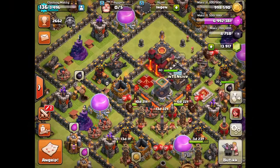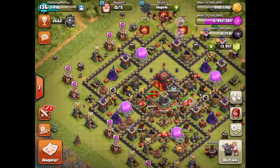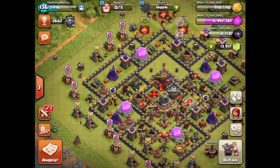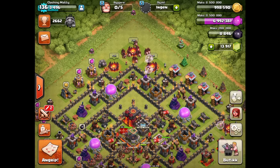What is up YouTube, it's Matty, and this is potentially an awesome attack. It's the first time I get to use the max hogs and max valkyries. If you saw my previous video for my Town Hall 10 journey, you'll have seen that I did gem off my hogs and valkyries to get them completed. So I'm going to try an AQ walk over hog on a Town Hall 10, which is really exciting for me because this is my forte — it's where I've really enjoyed Town Hall 9.